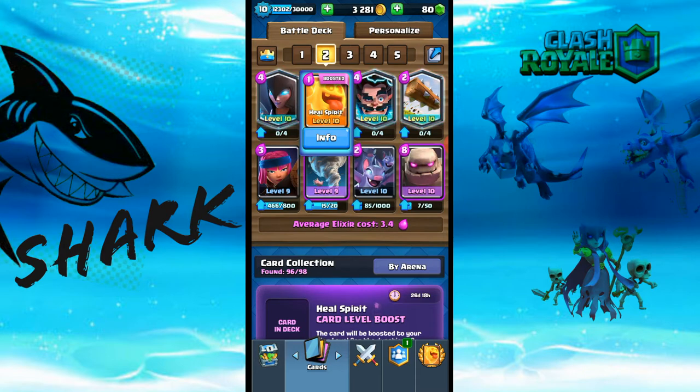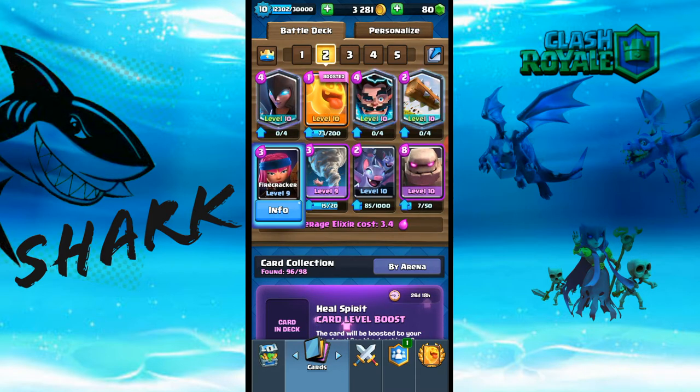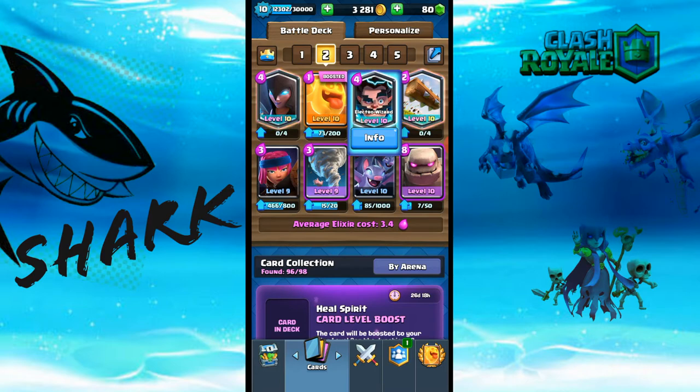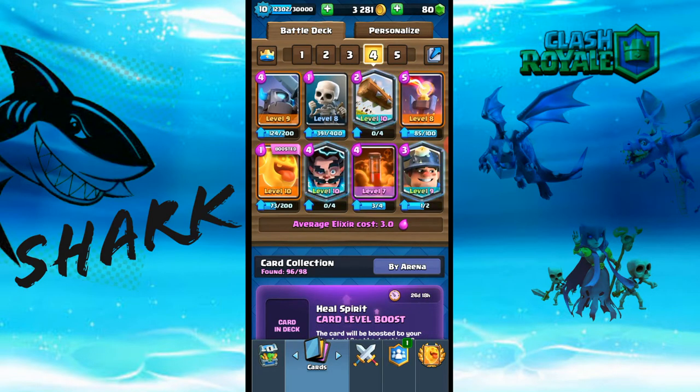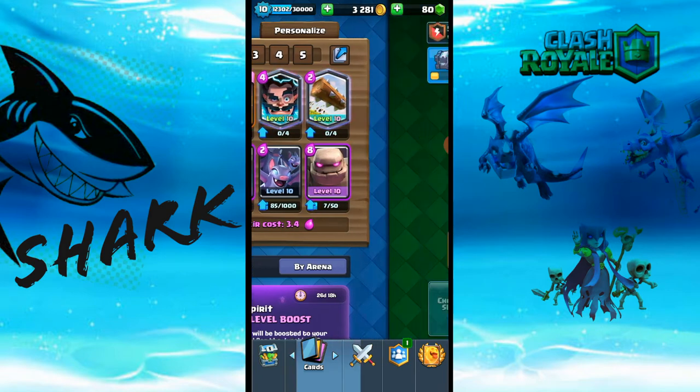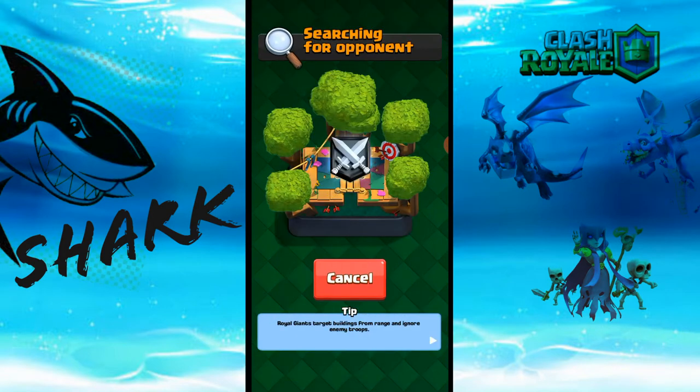We have this Golem deck over here — the Golem, the Firecracker because I like it, the Electric Wizard obviously because of Sparky, and the Night Witch because what's a Golem deck without a Night Witch. We also have the Miner deck, which is basically a normal Miner deck — a good cycle deck where I just put in the Heal Spirit instead of the Ice Spirit.